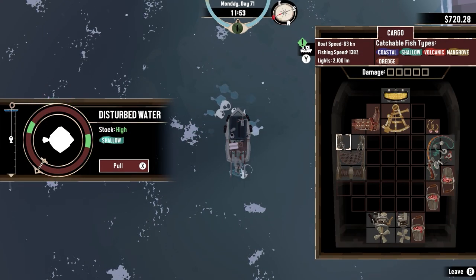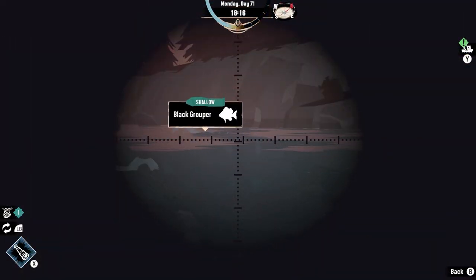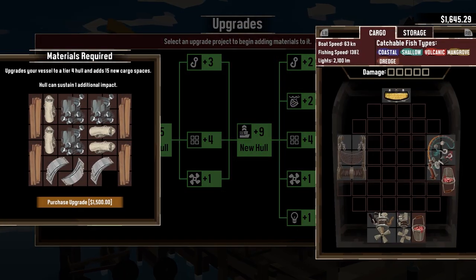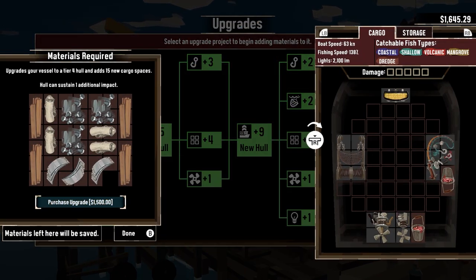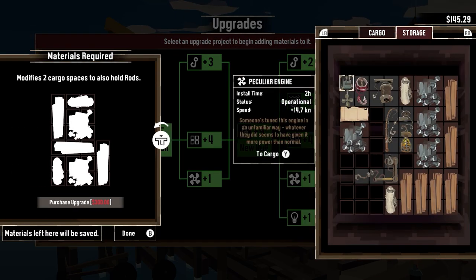I spend more time collecting fish, tending to the cramped pods, and making sure I can get this final hull upgrade. On day 72, I finally have enough money to get the final hull upgrade and immediately move more materials to the remaining upgrades I have.